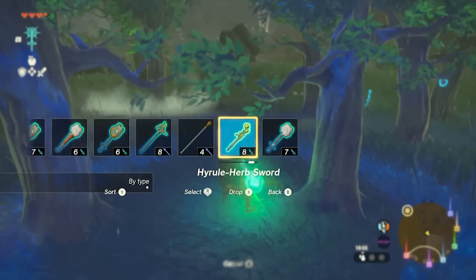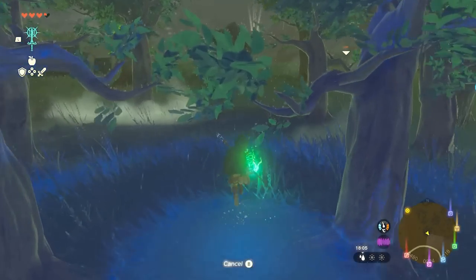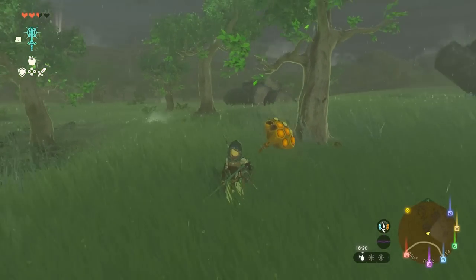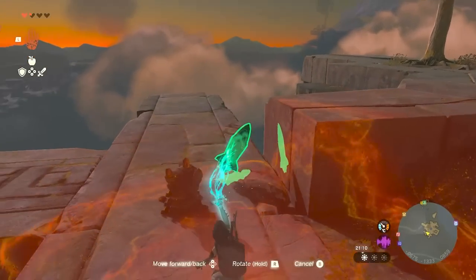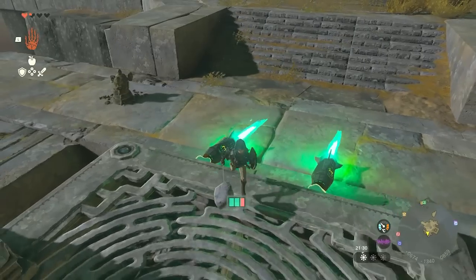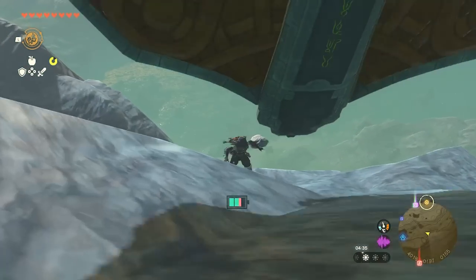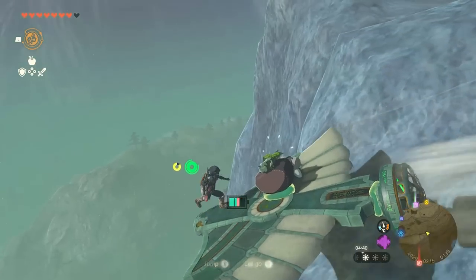I'm not very good at fusing yet, but I can fuse a beehive on a stick and it actually shoots out bees if you hold your attack button. I'm messing around occasionally up in the sky with some Zonai devices - I still have to wrap my head around that. I'm too busy down in the depths, if you know what I mean.